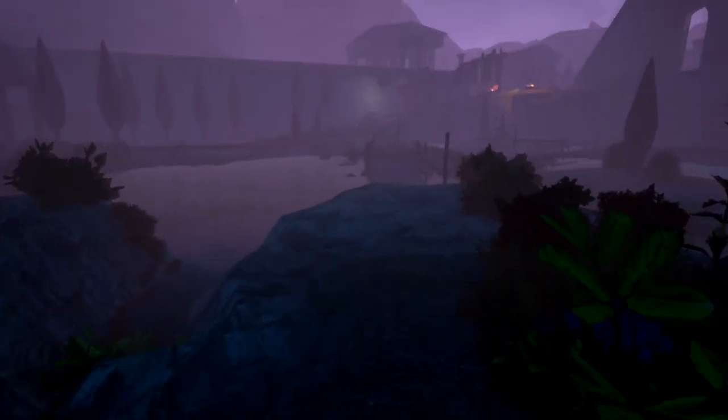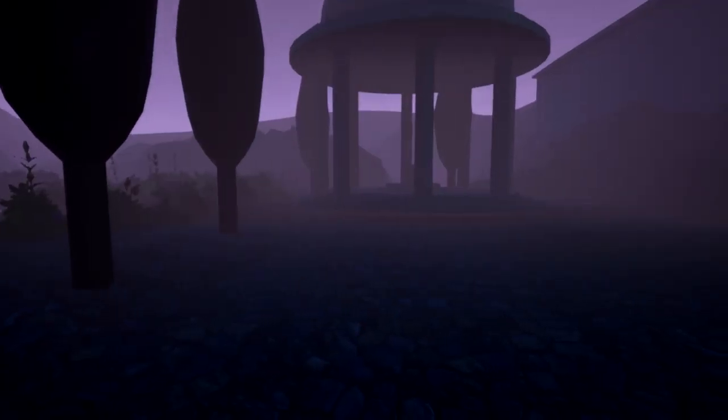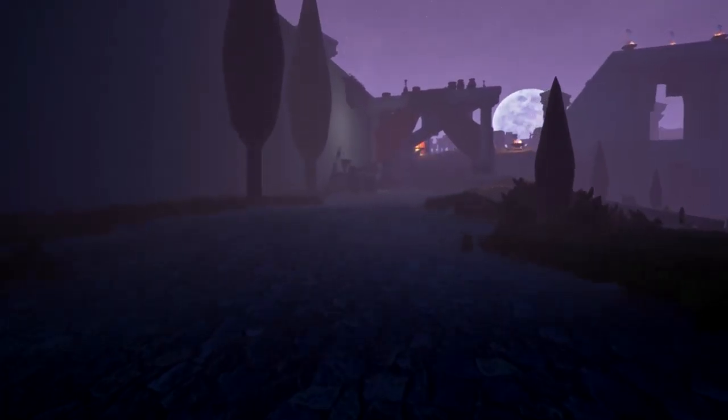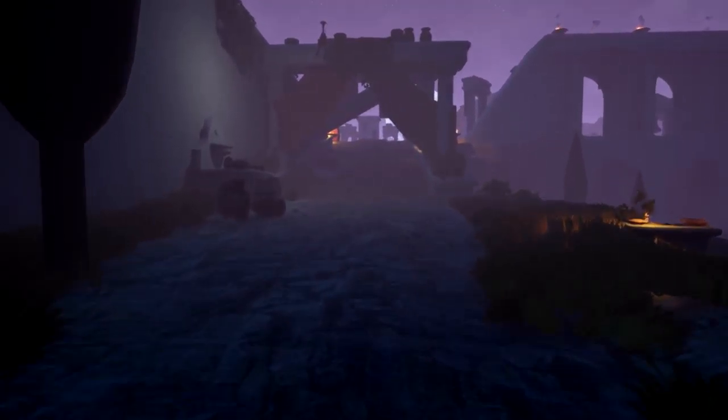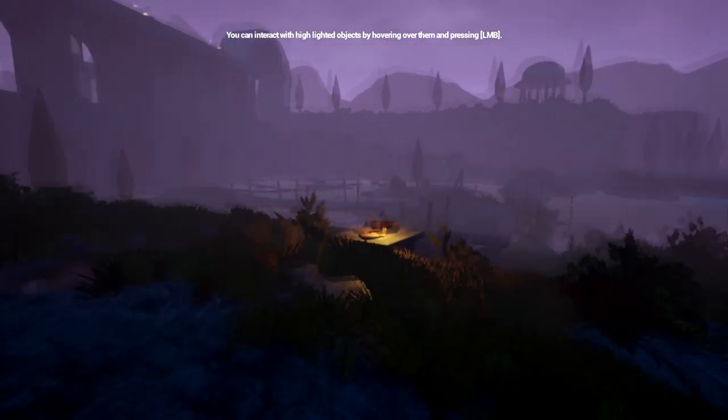Where's that bridge? Here we are, back to the bridge. I have a jump button — screw bridges, going my own way. Squishy sounds. What's over here? An invisible wall is what's over here. Always fun. I could have at least put a barrier or something — I always hate it when it's just invisible walls. You can interact with highlighted objects by hovering over them.